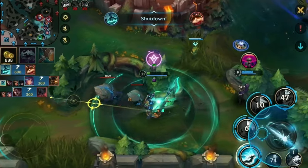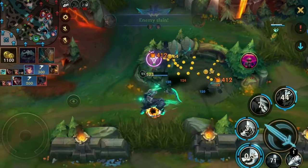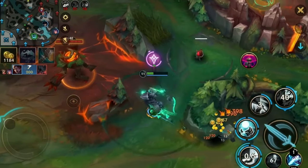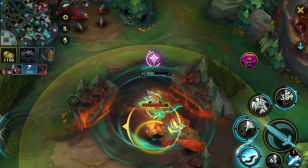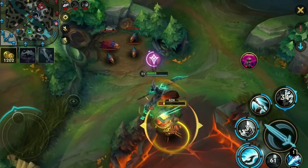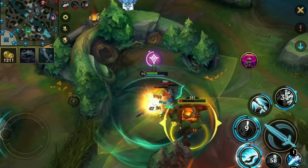Pop your W early so you heal off the Crux — otherwise things might get a little bit dicey. Since we can't really do anything on the map, we just resume clearing. We also see that the enemy Red Buff will be spawning soon, so we have to keep that in our minds. But never stop farming — always try to be as efficient as possible.